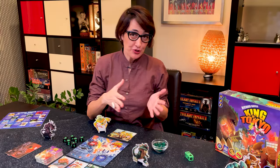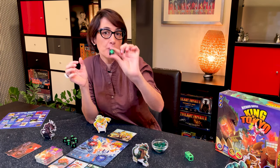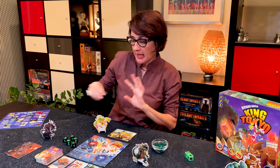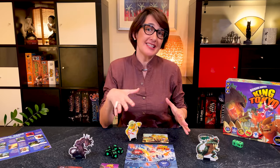Now let's see how we play King of Tokyo. All the players are going to roll the six black dice, and the player who gets the most claws will start the game. In case of a tie, those players can roll again. Each turn consists of four steps.